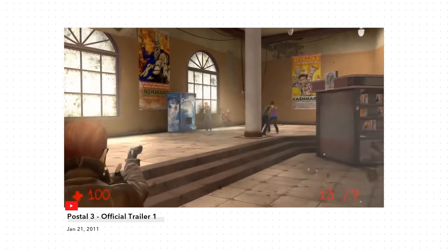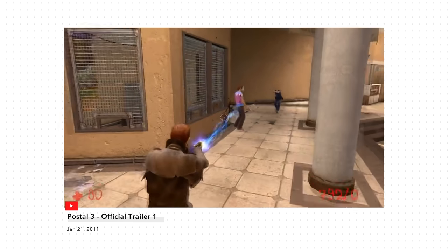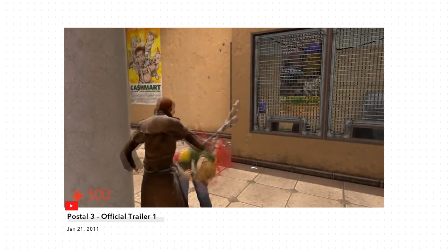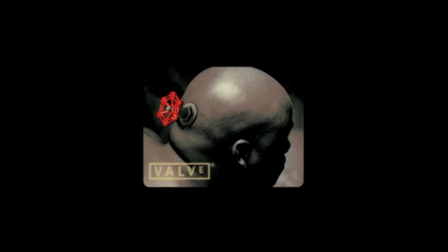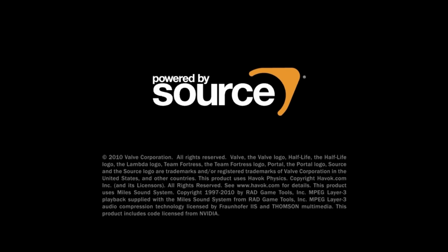A while ago, Postal 3 leaked, which somehow leaked TF2 with it. What basically happened was Postal 3 licensed the Source Engine to create their game, so Valve provided them access to all of the stuff they had at the time, which happened to include a pre-release version of TF2.